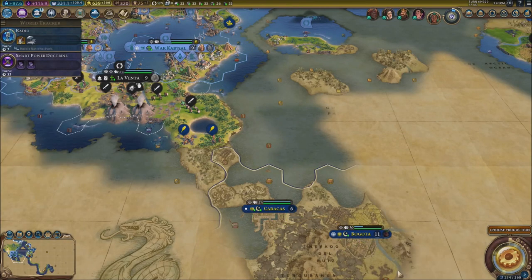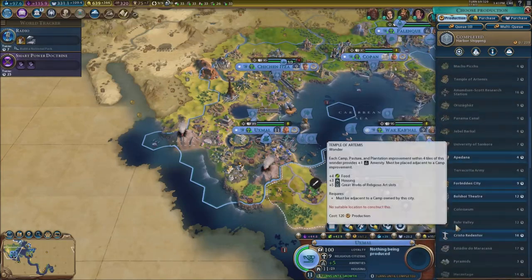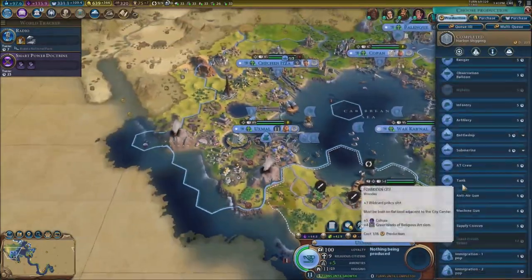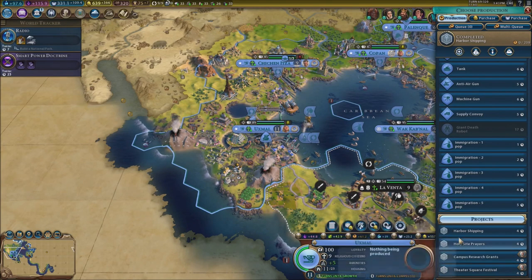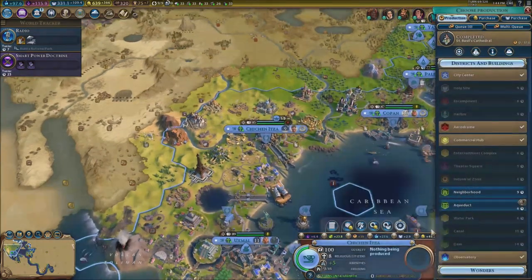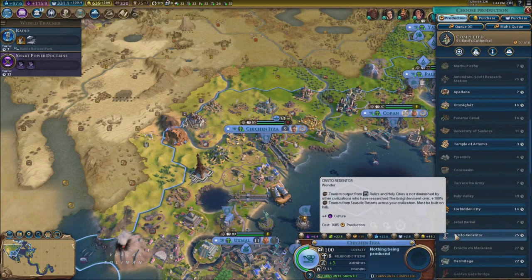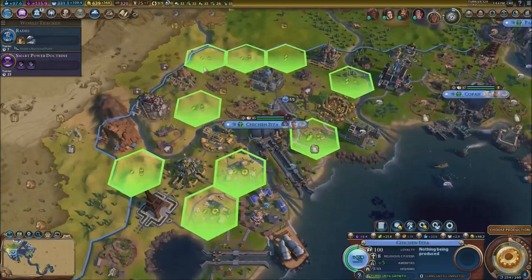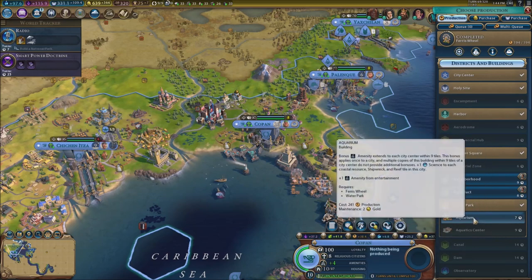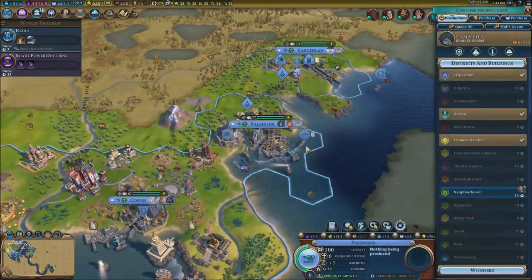We're going to Caracas next. Over in Oxmall, maybe another wonder — actually the problem is I can't build anything, so maybe we can focus on arbor shipping for more money. I'm kind of tempted to build the Cristo Redentor so I'm gonna get that one. Over in another city, we can get an aquarium. Over in Palenque, we can get that going.